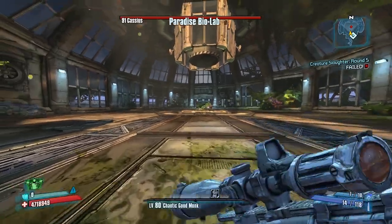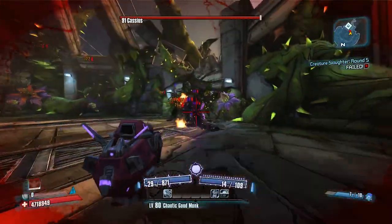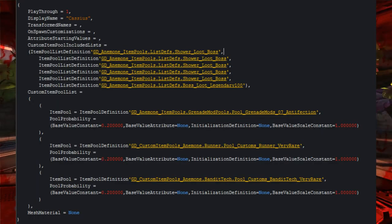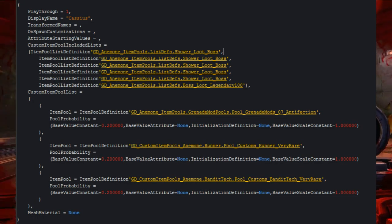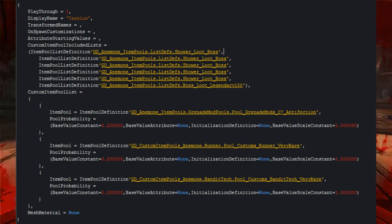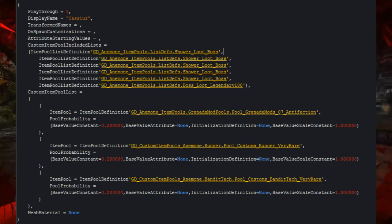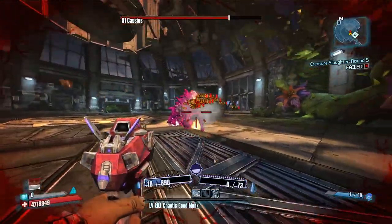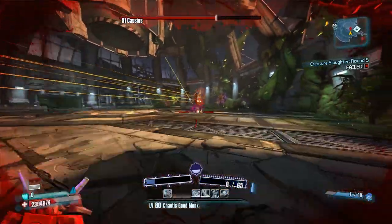Moving on to Cassius — he is an exact copy of Uranus with one exception. He has five Slaughter Boss loot pools connected to him, meaning he has fewer chances to drop a legendary than Uranus: 15 chances versus 18. Also, the chance to get his grenade goes up in TVHM and above to 40 percent instead of 20 percent.